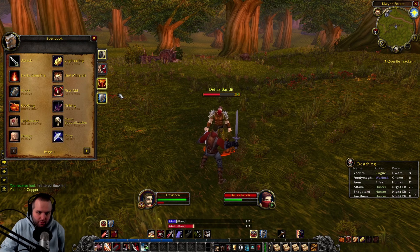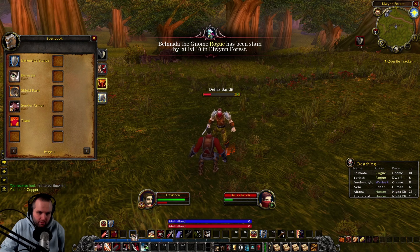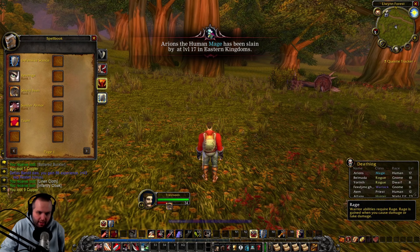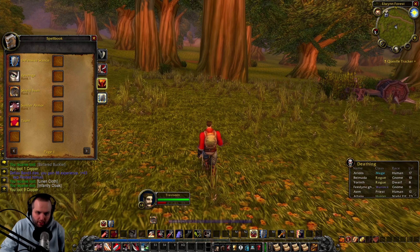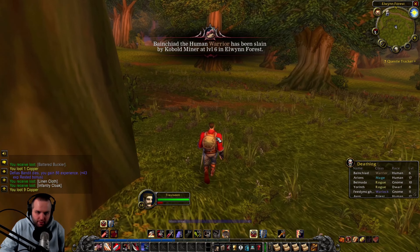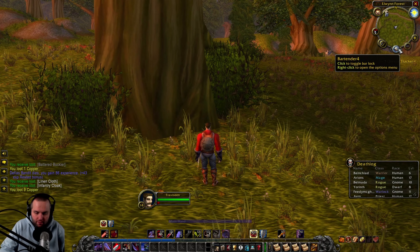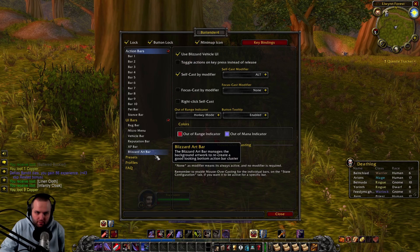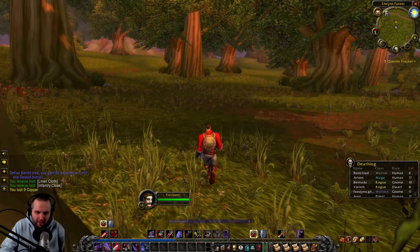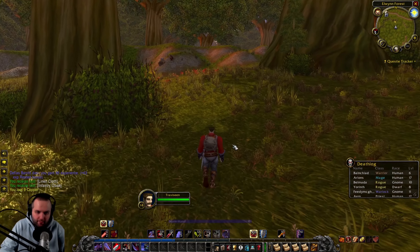We're pretty safe now though. Let's get these up on the bar. There we go, some Linen Cloth right there. Shield Bash I usually have as F — we don't have that on our bar yet though. We'll do Shift-E and then F here. There we go — keybinding. Now we have Revenge. I remember those being the keybinds I used on my Warrior back in the day for those two abilities.